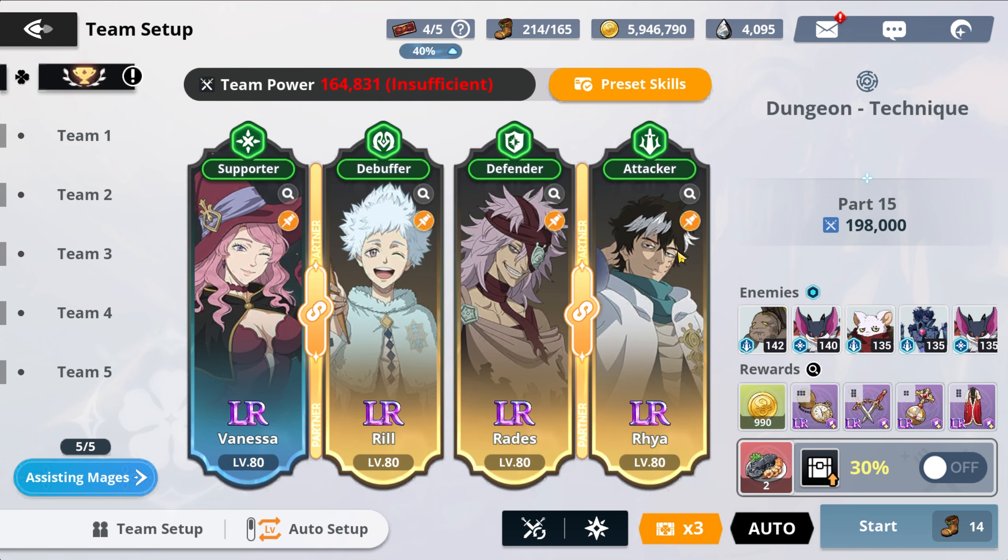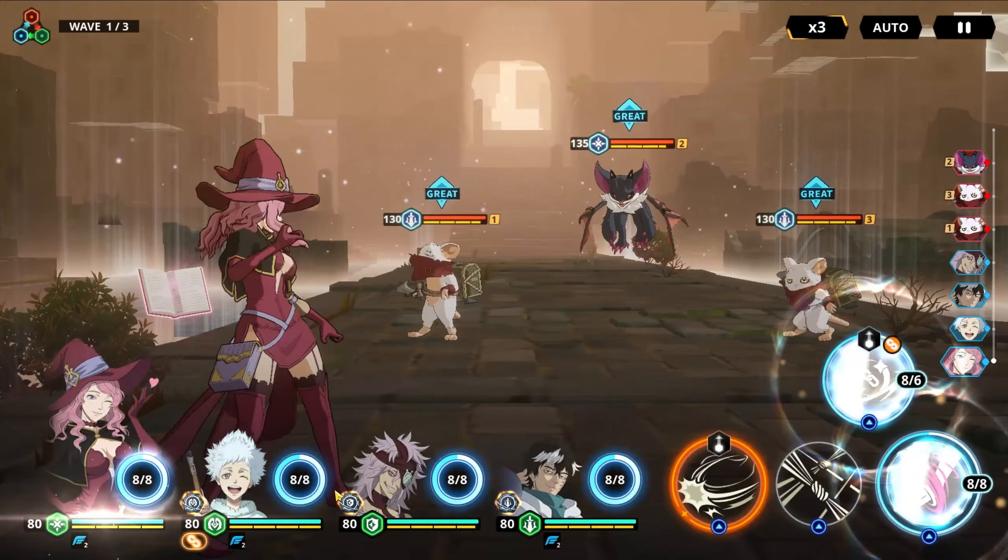When I was trying to clear the Blue Dungeon before, Seki actually carried me — don't sleep on the rare characters, they can help a lot. For AI settings, I always set them to ultimate and Tier 2 skills only. We don't want the AI using combined attacks because they're a waste — we want ultimates going off, especially for Vanessa, Rill, Radis, and Raya.